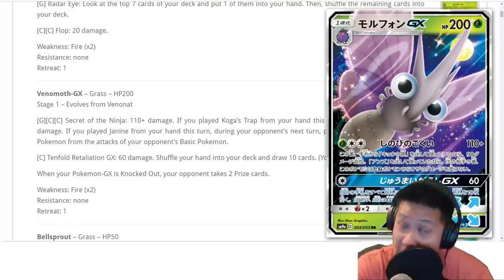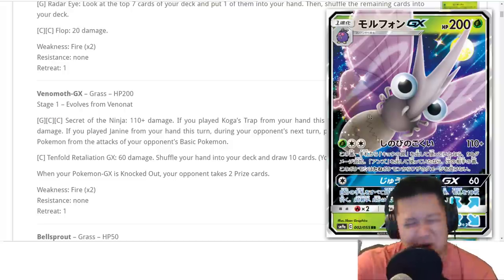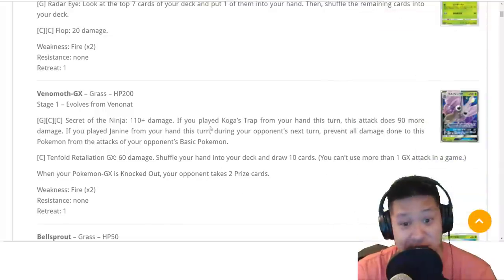You've got to have some other Pokemon drawing your cards, like Swampert or Zoroark GX, that can also use Double Colorless Energy. Then after that, you can play Koga's Trap, because otherwise you can't draw when you play this.